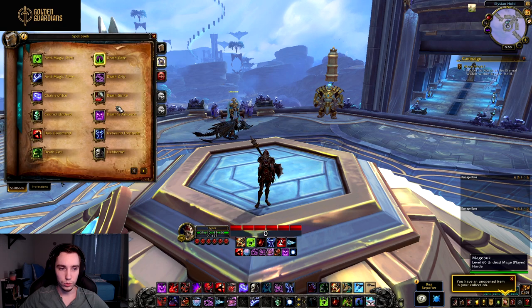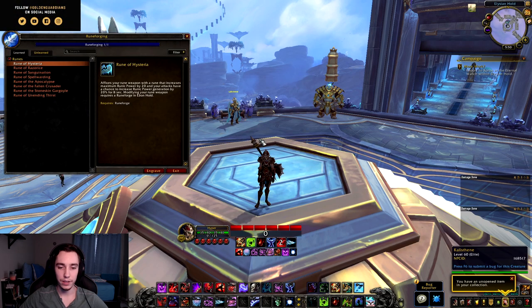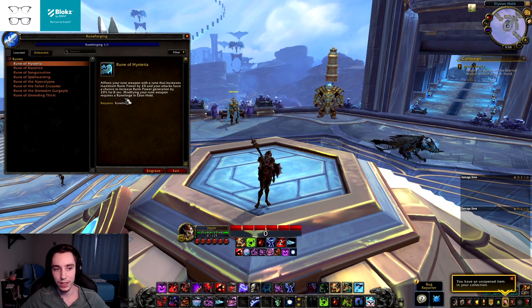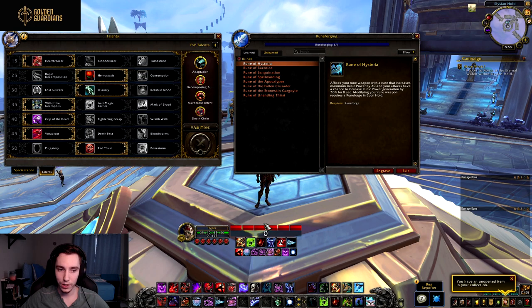The first thing I want to go over are runeforges, because there are quite a few new ones that are fairly interesting. The first one was designed with Frost DK in mind but seems like it could be quite useful for Blood DK as well — it's Rune of Hysteria. It fixes your rune weapon with a rune that increases your maximum runic power by 20, and you have a chance to increase your runic power gen by 20 for eight seconds. Mixed with the Austere talent, this puts us at 130 max runic power.